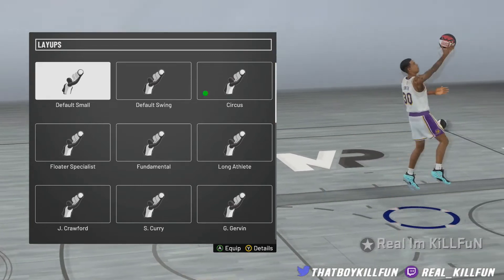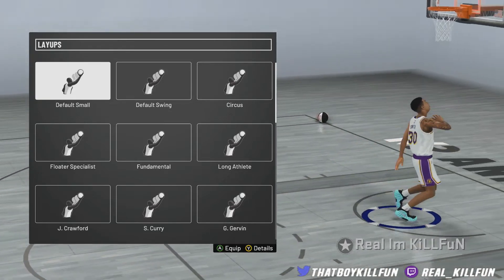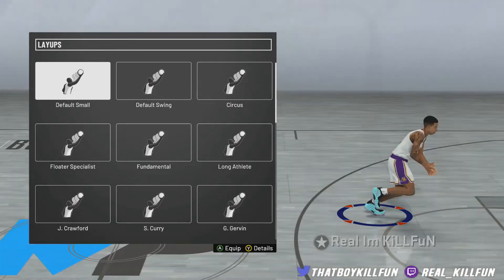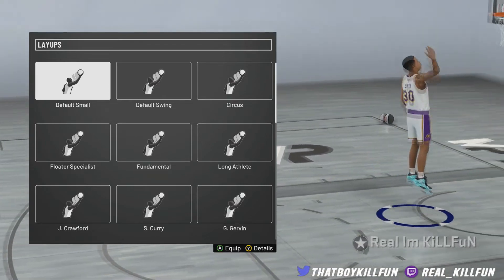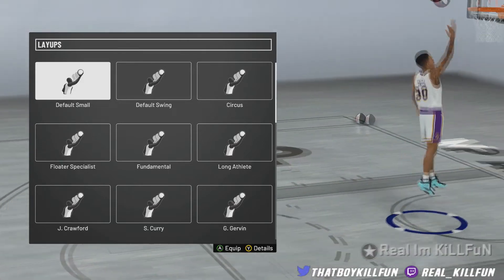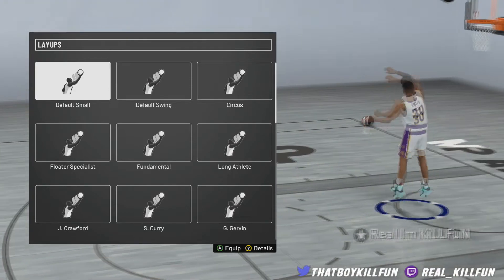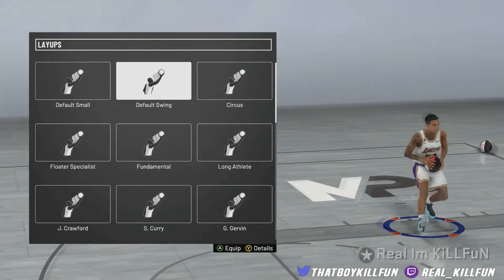We're going to start off with the default small. I just recorded this video like four different times, so I'm going to try to condense it down as much as possible. Y'all just going to have to trust my word for it. The layup package is okay — literally just a simple layup, it's a default. The euro step is very, very fast, that's one good thing I can say about this layup package, but the hop step is terrible. I would not recommend anybody to use this as far as the hop step goes.